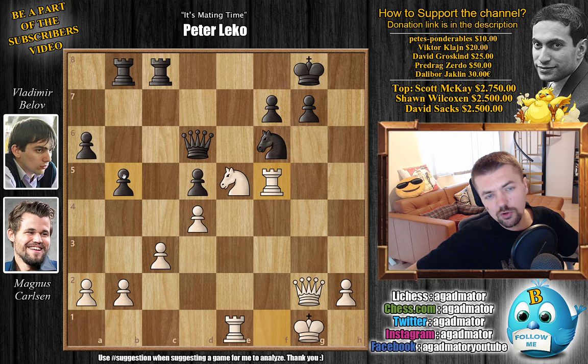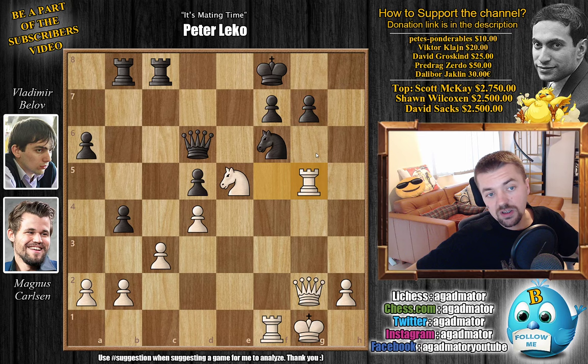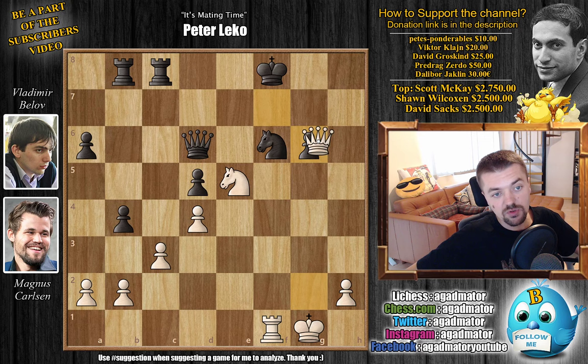And now B4, continuing to play on the queenside, although this was perhaps a bit too optimistic. Maybe a nice defensive move like Rook B6, getting the Rook to help with the defense of the kingside, would have been better. But it's a blitz game. Belov pushes B4, and now Rook E to F1 already with the threat of Rook captures on F6, since the G-pawn would be pinned. King to F8 unpinning, but now Rook to G5 putting pressure on G7. There's no good way to defend the pawn — if you push it, Magnus can just capture it. After Pawn captures, Queen captures, there's the threat of mate and also just the threat of Rook captures, which wins the Queen and mates fairly quickly.